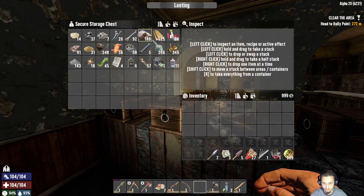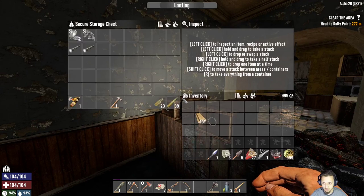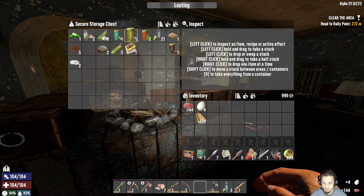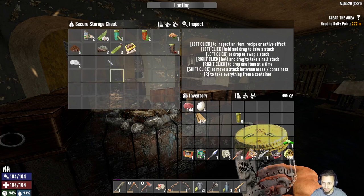We can get some stuff cooking real quick. We'll throw some wood on that fire. I have some food here - let's see, some of that. We're gonna keep this food with us, I'm sure I'm gonna need it. We need to cook up some of this murky water. What else we got - we got some vitamins, that's always good.